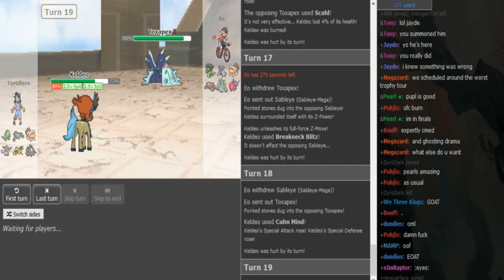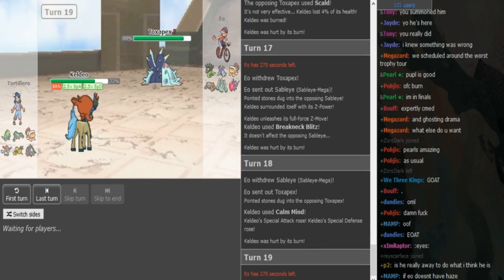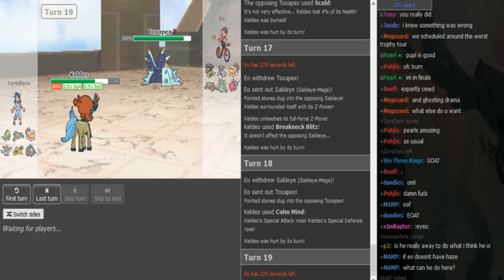That's a bit unfortunate — if that was Hydro Vortex he would have been in such a good position, but he probably wouldn't have gone for Hydro Vortex there anyway. He probably would have Calm Minded up again on the Pex or went for Taunt if he had Hydro Vortex instead of Z-Hyper Beam. But he Calm Minds again knowing that Sableye is forced out.